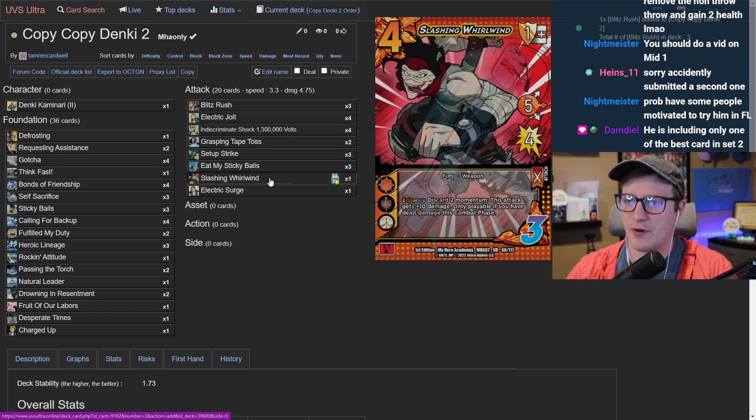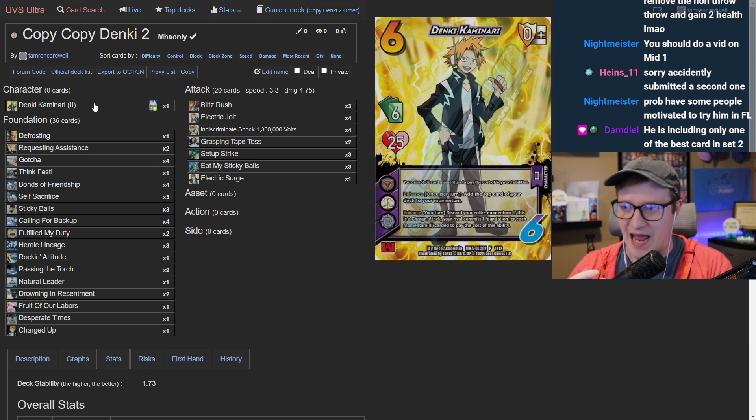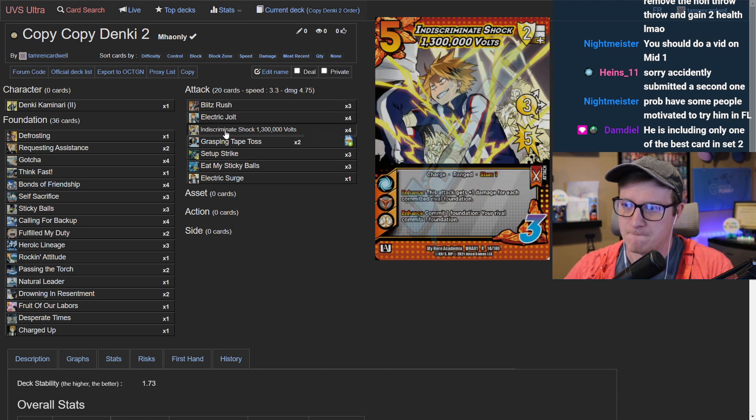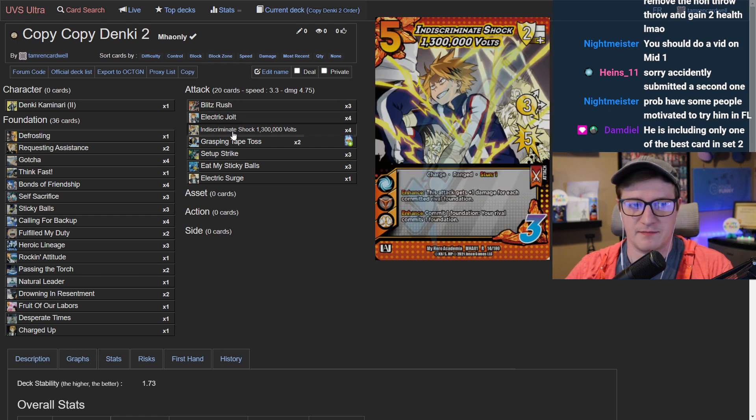The host wants to push Requesting Assistance to three copies, cut Slashing Whirlwind to zero, and notes Electric Surge's only real issue is being a little slow. But with Denki being able to cash out the momentum on the attack you want to kill with, it's just nuts. Even a line like Indiscriminate Shock into Blitz Rush — make it massive, commit everything — hits incredibly hard. If you draw both in the same turn, the opponent is basically done.